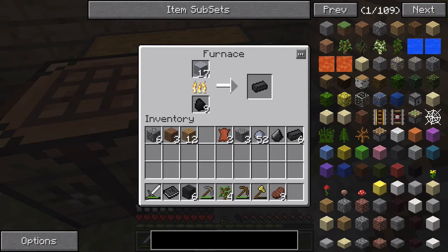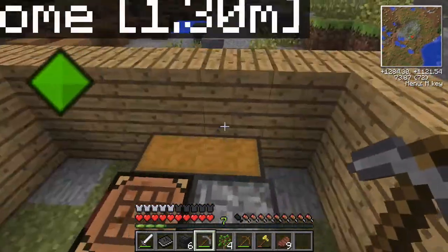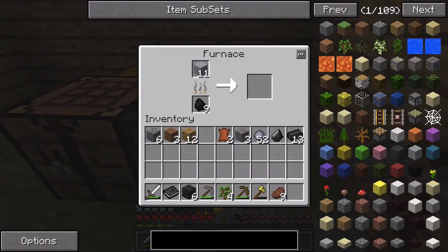We just need elevator music — unfortunately I don't have any. We are getting experience levels though, which is good because we can enchant the Tinker's Construct stuff. We might as well smelt the rest. I think I'm gonna time-lapse it or cut it — that'd be kind of cool. We'll resume once I'm done smelting, because you guys know what smelting is and it'd just be boring to watch.